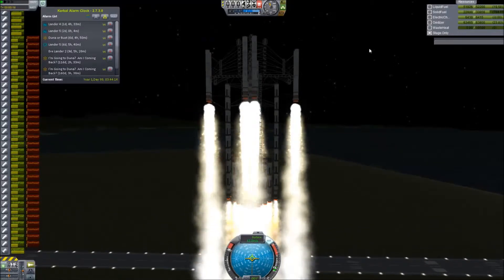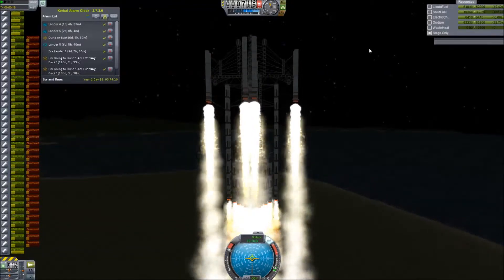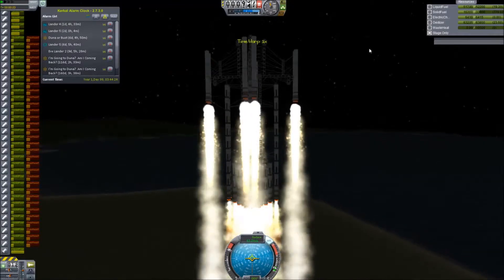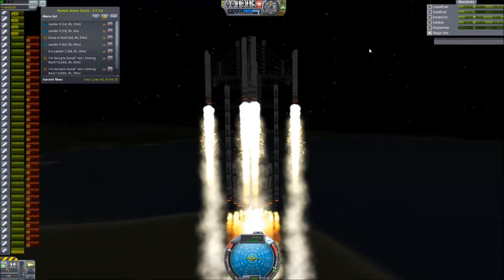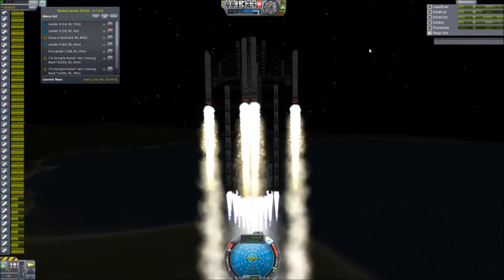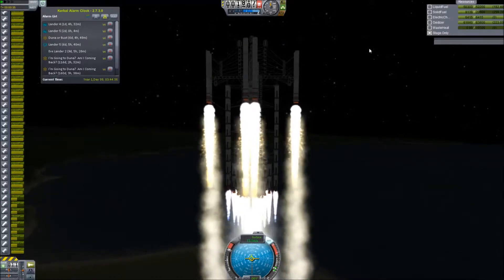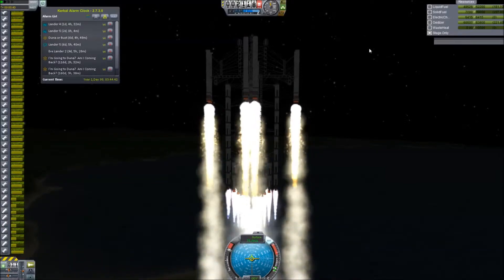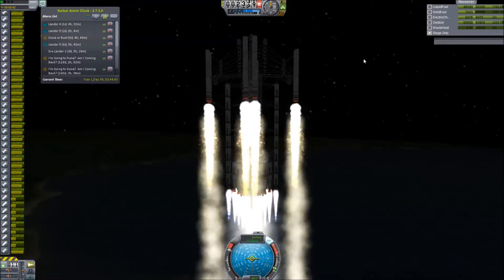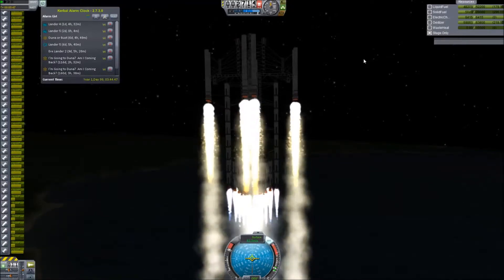If you've seen my other videos, you know I ascribe to the philosophy that anything worth doing is worth completely overdoing in every sense of the word. This is pretty much identical to the way I launched my supercarrier. I'm using the fuel from the transfer vehicle first and I'm going to refuel it in space. I'm just trying to get the damn thing into space. I'm playing this in the tech tree version, which means Kerbal Engineer isn't working at the moment — it does come back on in a bit — and I don't have all the bits I would have liked this early in the tech tree.